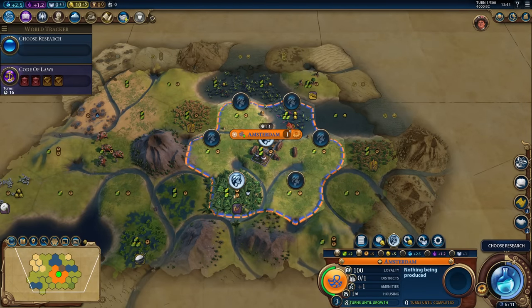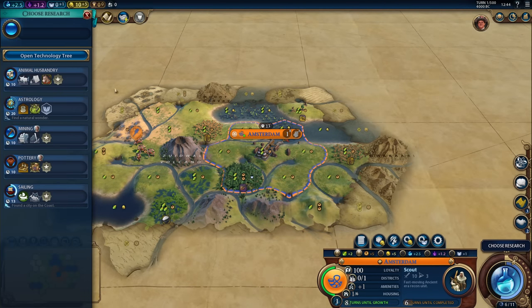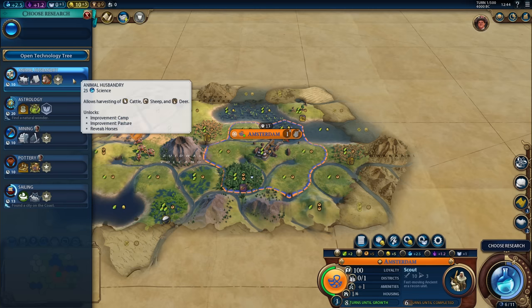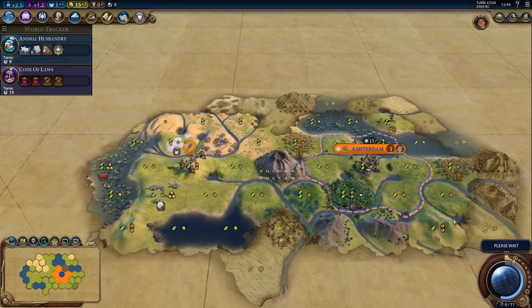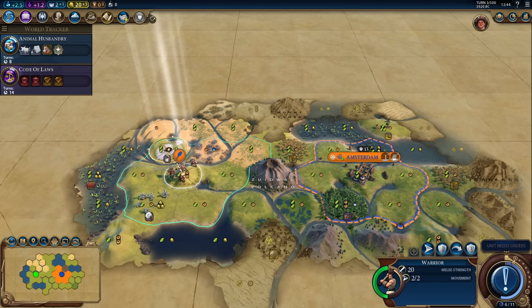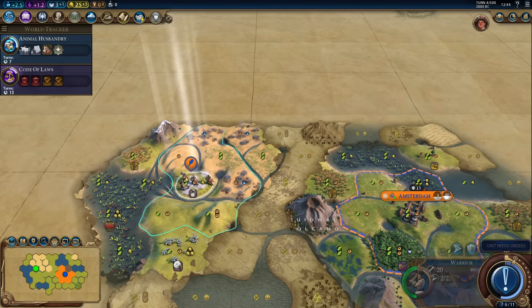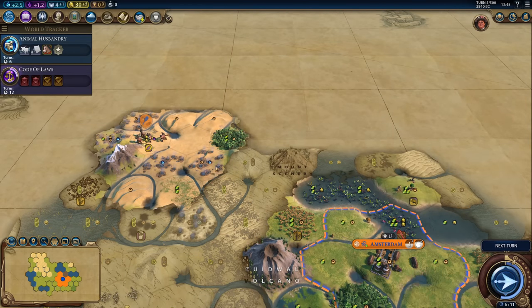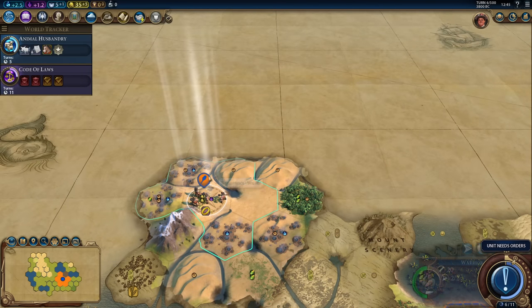Let's work the two-production tile first. We'll get a scout to explore. I don't think I'll be rushing religion in this game, because I've done that in multiple games recently. I don't want every single Civ VI game to be a holy site religion rush. I might still do it if I find an early natural wonder to boost astrology, but unless we find one early, I will not be rushing religion. Just a heads up. That's a lot of geothermal features.